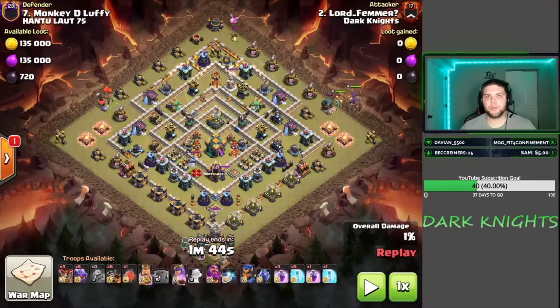Alright, first attack we're going to cover is from your boy Lord Femmer. We've been still using this Hydra attack that Johan gave us — we've covered it the last couple videos. If you guys need the army composition, just go back to the last video to get it. It's an extremely strong attack. I think I finished above 5500 in Legends yesterday. A couple of the guys in my clan, Michael, is pushing super high with this attack. So if you guys haven't tried it yet, you got to try it. It's so strong. But we'll get right into the attacks.